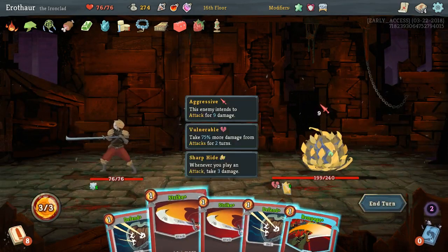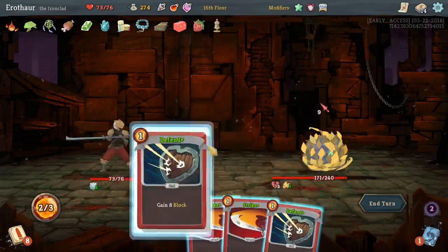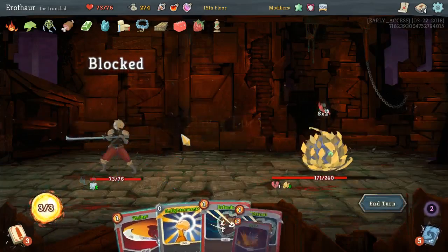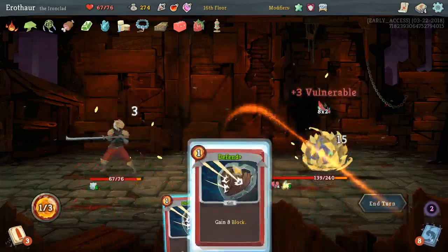If we get the chance we can always Seversoul out our defense as well. I need to play this every time I draw it. Should have defended first I guess, but our HP really doesn't matter in this fight since we heal anyway at the start of the next floor.